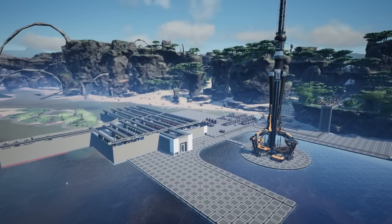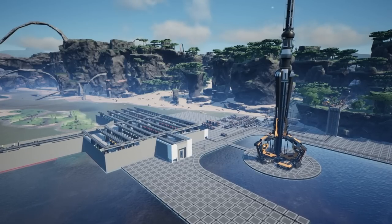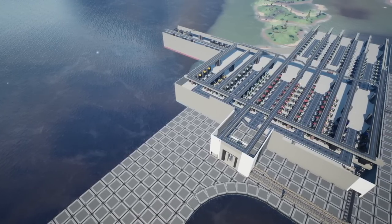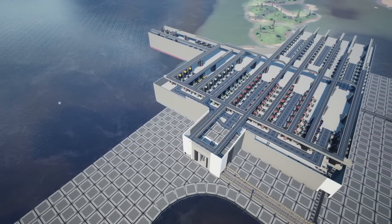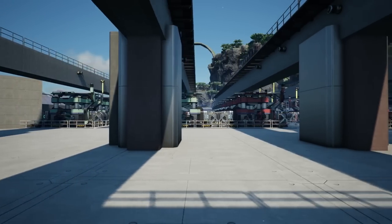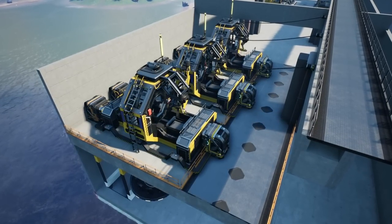Hello and welcome back to our third episode of our unexpected update 7 playthrough, where we started off with blueprints available to us from the get-go, with the hope of using blueprints to create modular sections to a factory, which you can see we've done here. We've got a section dedicated to smelting, foundries, and constructors, and we've also set up a section for assemblers.